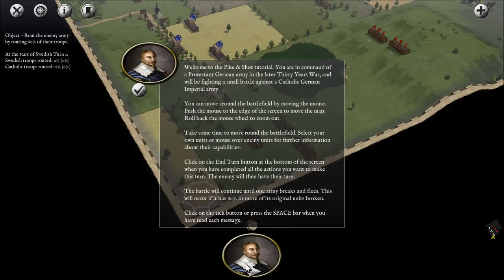Objective: route the enemy army by routing 60% of their troops. Welcome to the Pike and Shot tutorial — you are in command of a Protestant German army in the later Thirty Years War. But I'm the Swedish, aren't I? Whatever.